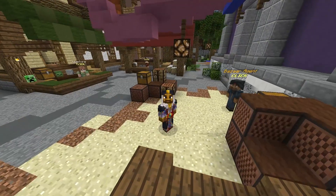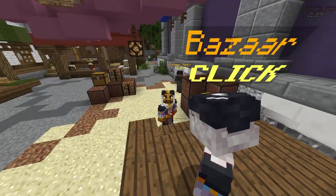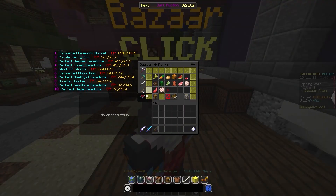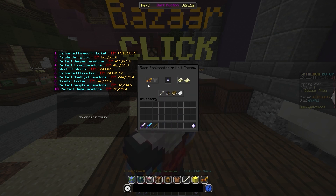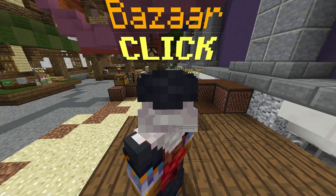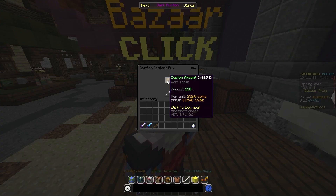The first method today is going to be the Golden Tooth. Go back to the Bazaar as always and buy some Wolf Tooth by going to Combat, then Packmaster, then Wolf Tooth. You're going to want to buy 128 of them. By the way, always use the buy order — I'm just using Instant Buy to show you guys.